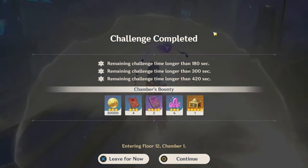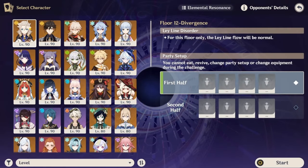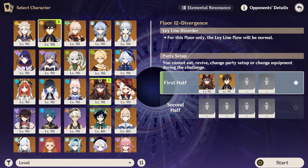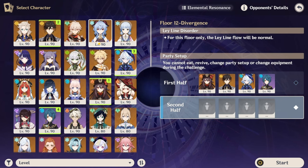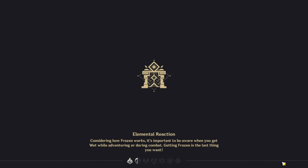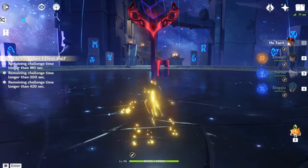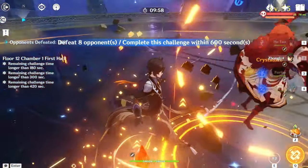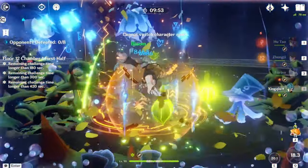Now it's time to go over Floor 12. Here we are in Floor 12 — it's not actually that bad, it's just exhausting for me since I don't have Nouvellet. For this floor, I ran Hu Tao Double Hydro on first half to burst down the chambers really fast, and then Hyper Bloom for second half.